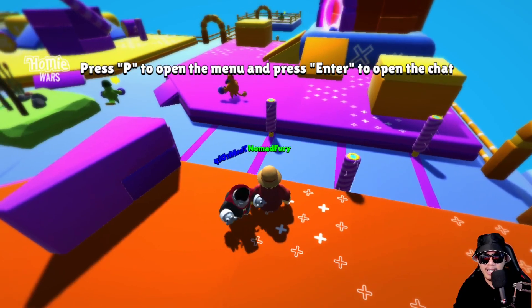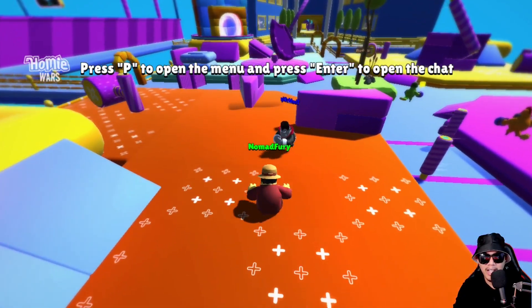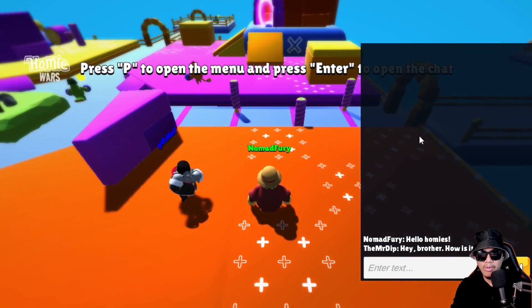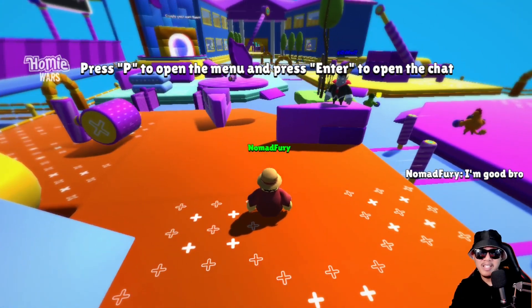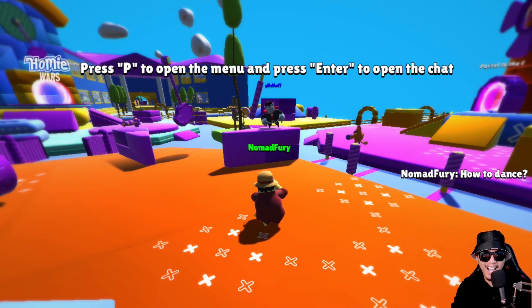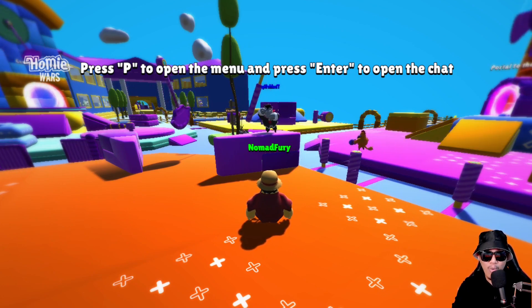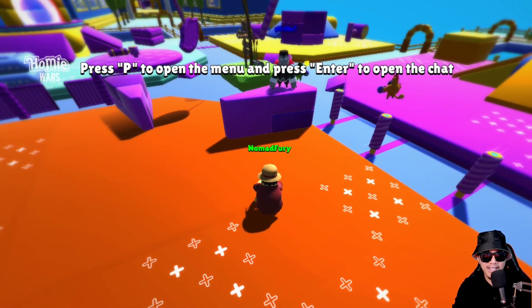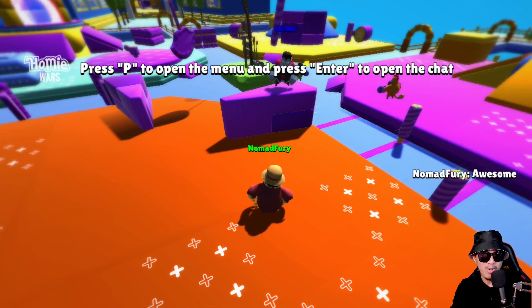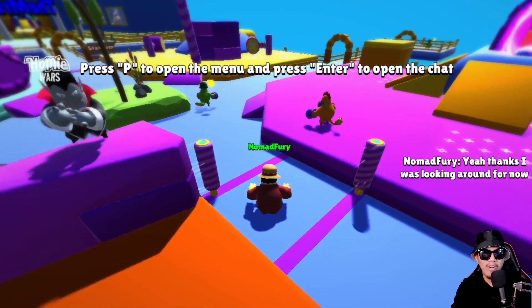There's actually a guy online — oh hello! He's using an emote — I want to dance too! It's Mr. Dip — the guy from our live AMA! He says: 'I'm going to pull some people right now to your space if you want to play around.' That's awesome timing, Mr. Dip! He mentions Twitter Spaces and says I should try playing with friends. Great timing!